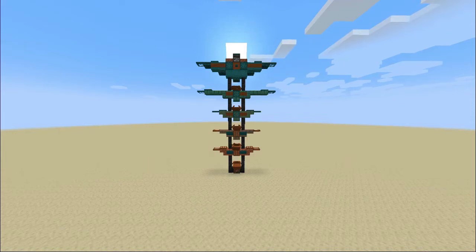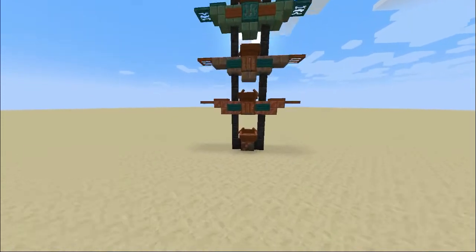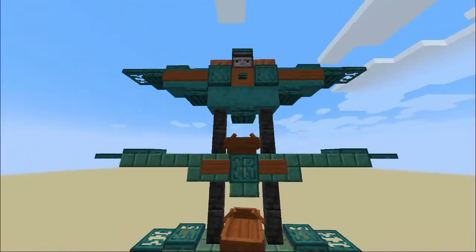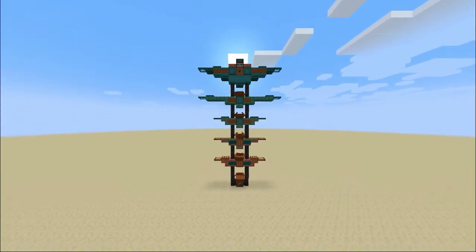A new series of Hermitcraft started today and one group that inspired me to build something was the Boat and Pole group — a totem pole made up of boats. Though the current one has its charm, I thought they could do it a bit better, so this is what I've constructed. It shows all the versions of copper: at the bottom you've got raw copper, then it goes up to regular, slightly weathered, and so on, ending with a warped wood face. There are boats for all the people in that group.